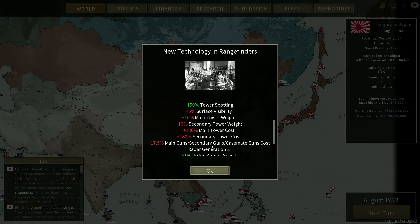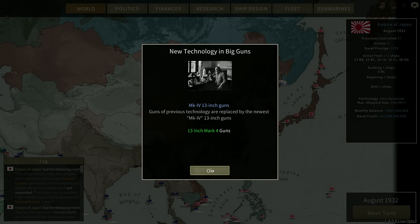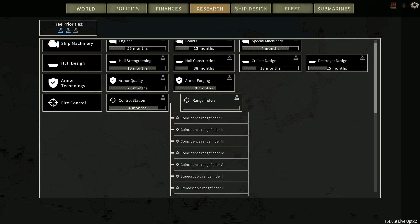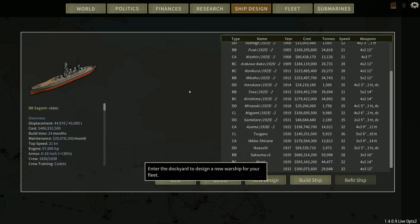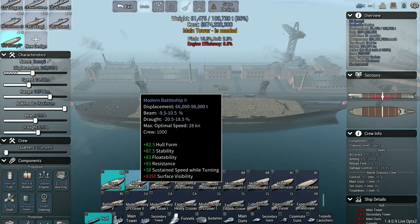Welcome back. It's now August of 1932 and we have Radar — Radar 1, but still Radar — and a few other tech ticks. Radar was the one I was wanting to get done, because I think we can now start on the full-fat Yamatos. I don't actually know if I'm going to be able to squeeze the 18-inch guns onto the Yamato hull, or whether I'll have to compromise and go with the 16s.